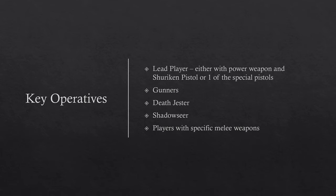Your key operatives: first, the Lead Player — your leader. They can take a Power Weapon, which you always take, along with a Shuriken Pistol or one of the special pistols. I always take the Power Weapon and Shuriken Pistol, though I've opened up to taking the Fusion Pistol against elites. That does give your opponent a near-guaranteed chance at Headhunter, but when you've got a Fusion Pistol hitting on 2s, it's very tempting.